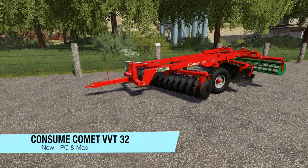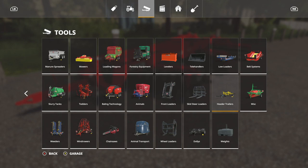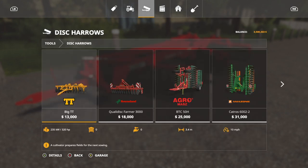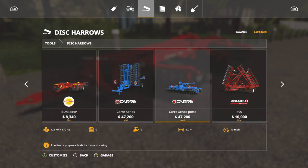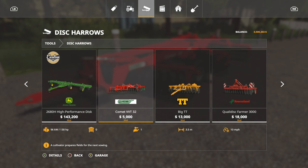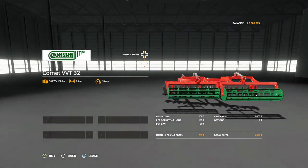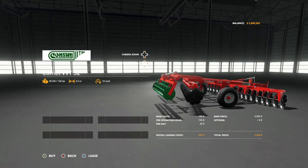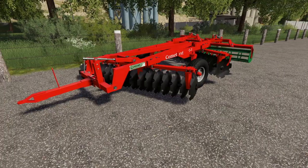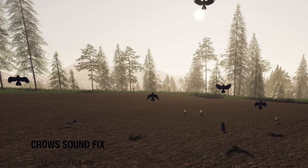Next to last new mod for PC and Mac today is the Consum Comet VVT 32 — this is a 3.5 meter disc harrow, pretty cute and good looking. Found in tools under disc harrows. It requires 130 horsepower, working width 3.5 meters, top speed 10 miles per hour, no customization. The unfold animation is interesting — the wheels shift from a slightly forward to slightly backward position without clipping anything.